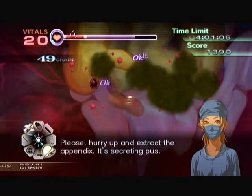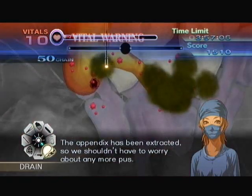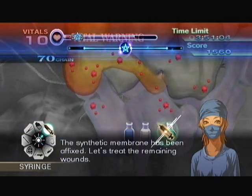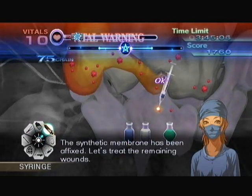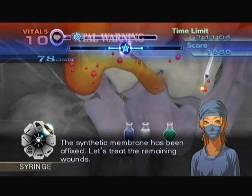A piece of vitals. This is where I like to use Valerie's healing touch. Except the pus apparently doesn't stop forming until you actually place the patch, because you can still see some forming — I didn't realize that. Let's treat the remaining wounds. All these inflammations will make vitals drop really fast, which is why I use Valerie's touch here.